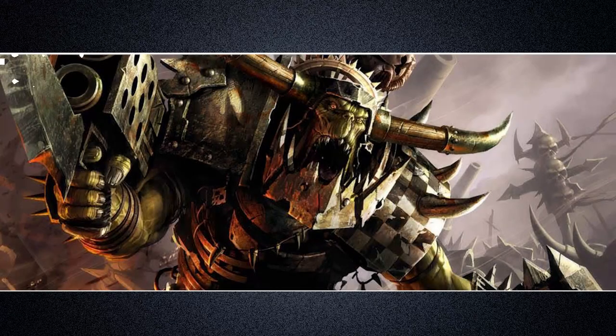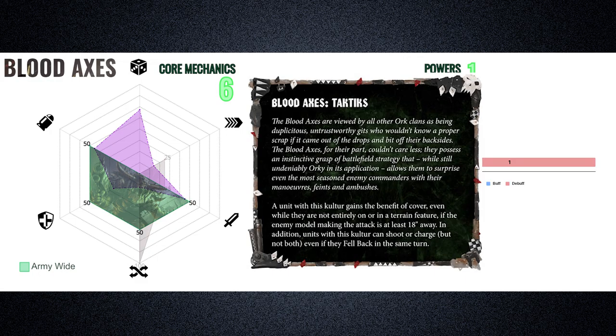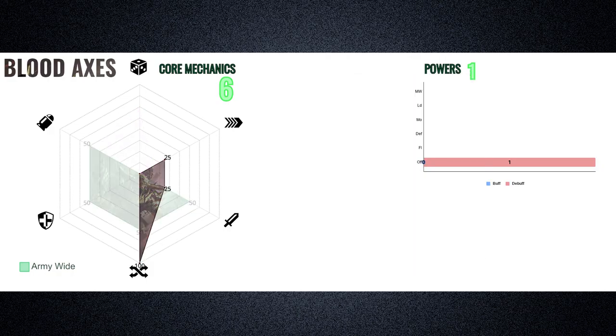Next up, the duplicitous, cunning orcs of the Blood Axes. The Blood Axes take on a shape focusing on flexibility with an even split in defense and shooting and melee propensities. Their clan culture, Tactics, allows a unit to claim the benefits of cover if the attacking model is more than 18 inches away, which sees them score in defense. Tactics also grants units the ability to either shoot or charge after falling back, allowing them to be more flexible compared to the other clans, leveraging melee or shooting as required.